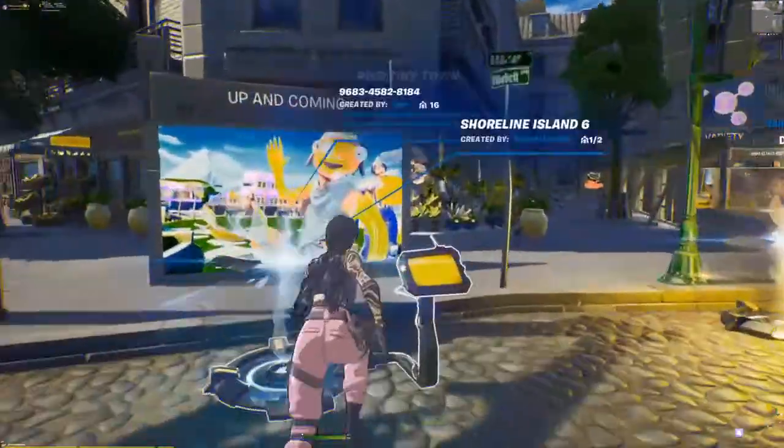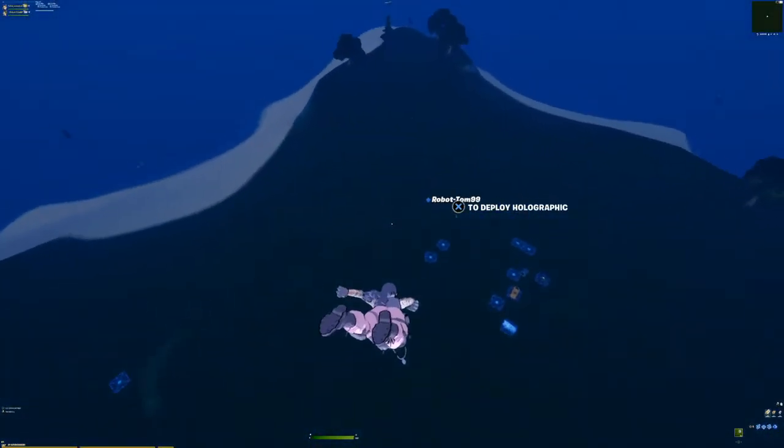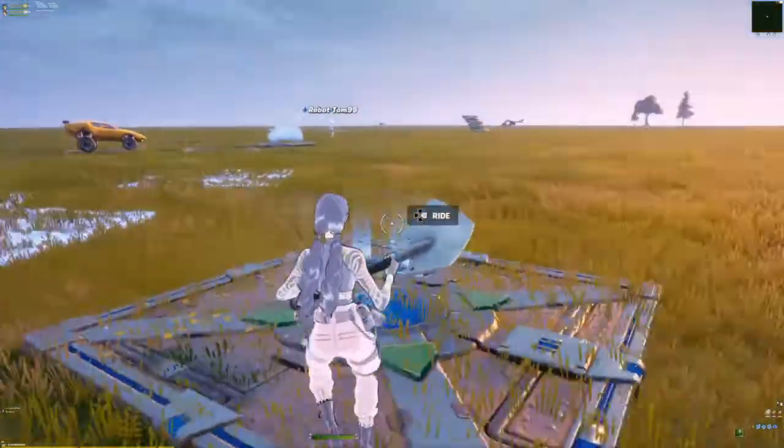What's going on guys, welcome back to another glitch. In today's glitch, we are doing a glitch, but I just went over the baller and I decided to try it with another object. And that object is the hoverboard, aka the driftboard.